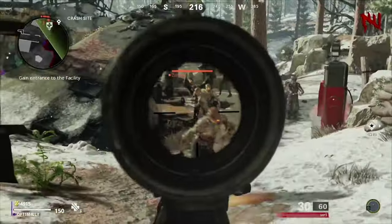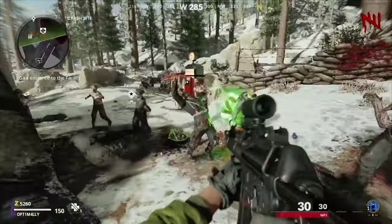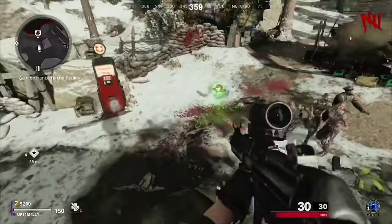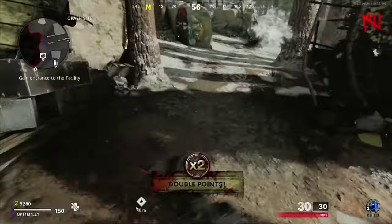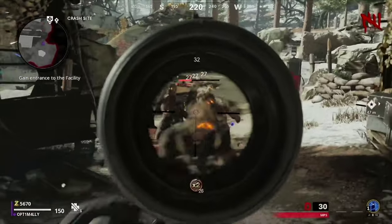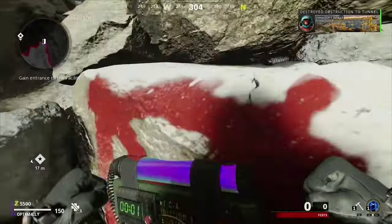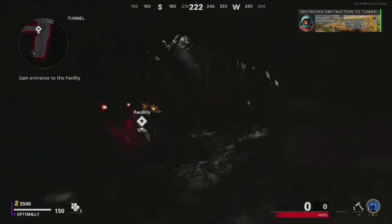First you'll want to mow some zombies down and grab about 6500 points to get to the next section. Once you gain the 6500 points, you will need to unblock the next four obstacles to get to the power button.